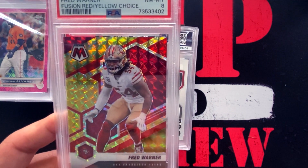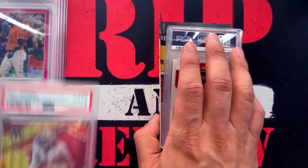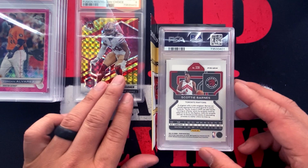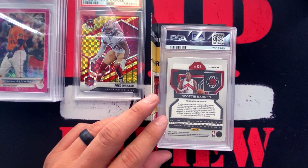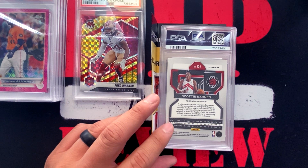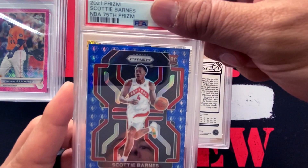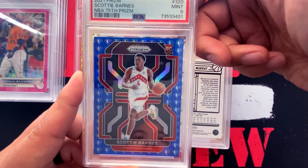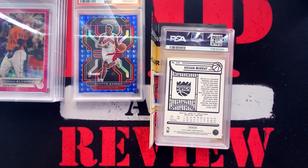All right, that one's a little bit disappointing — we got an 8. This next one is Scotty Barnes, the NBA 75th Anniversary from Prizm basketball. I pulled this in a mega box or blaster on my own, not on this channel. Mint 9. I pulled it so I wanted to get it graded raw, and that's going for a pretty decent amount.